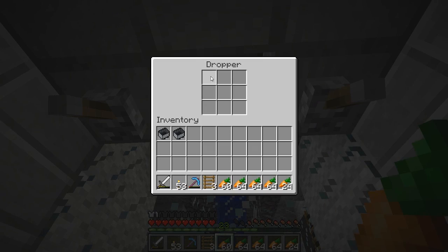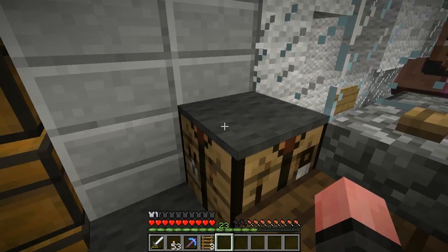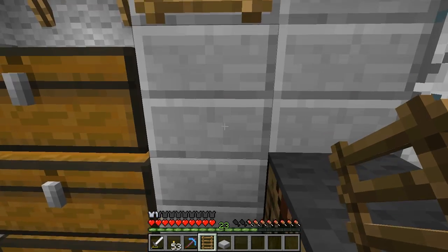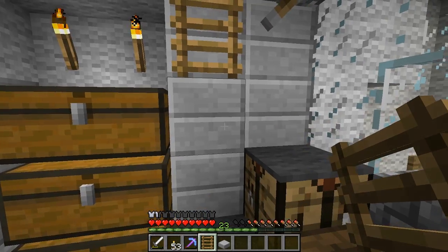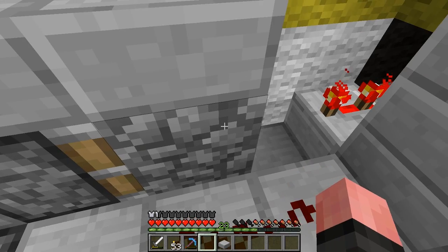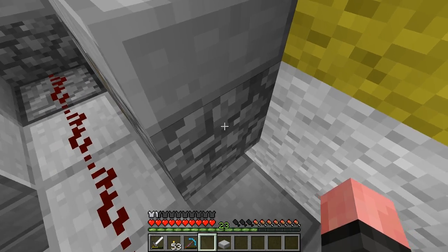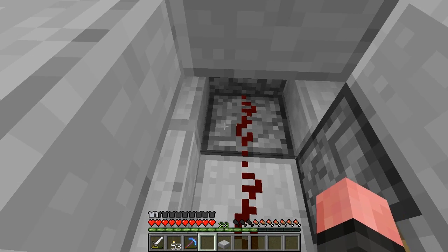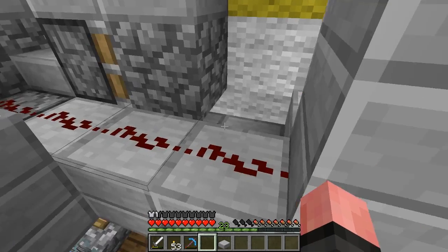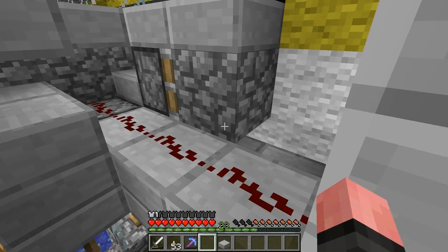I've got it set up right here where you can go into a dropper and put a whole bunch of stuff in it. If I flick this lever it's going to complete a circuit up there that is a redstone clock. When you flick the lever, it's going to push the sticky piston forward, and this cobble block is going to touch the repeater which has a delay in it. That signal goes over here and pulses — it's going to make the dropper spit out food. There is a torch right there: when power comes on the torch goes off, the delay happens, the power comes off, the torch goes on — back and forth. So it makes a simple little clock.